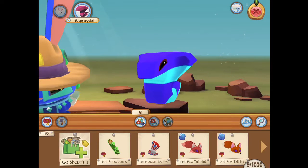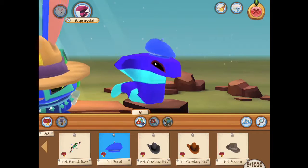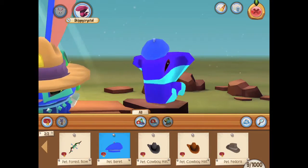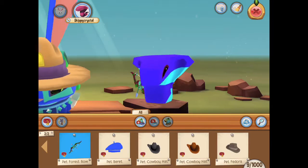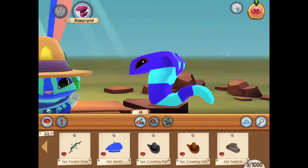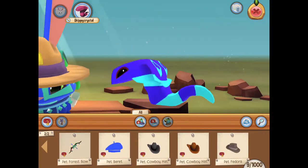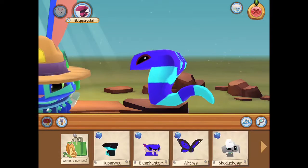Let's try some things on Skippy Crystal. Anything look good on them? Oh look, a beret — I'm a fancy artist! And now I have a forest bow. I'm gonna shoot you with my forest bow. I'm so powerful!